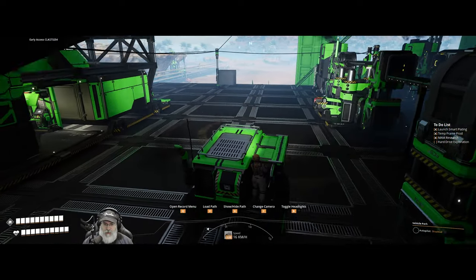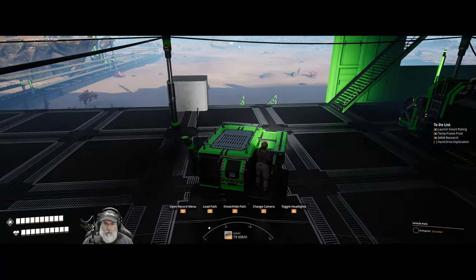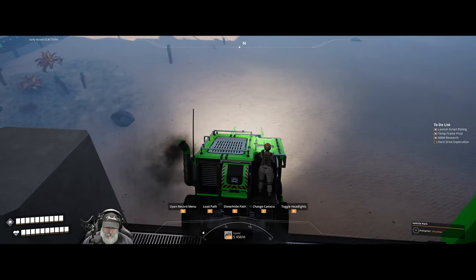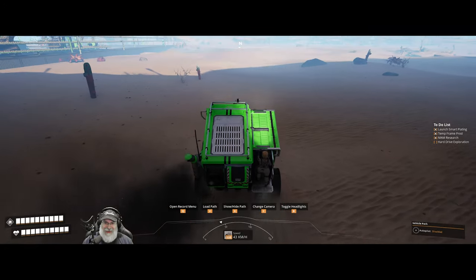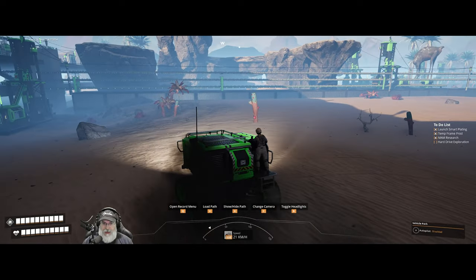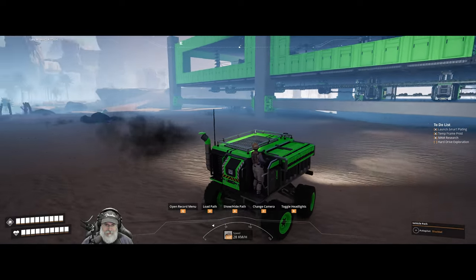For those of you who are new to the game, we can build roads and then program these things to run routes for us and go pick up resources, bring them back to the base and all of that. Very nice. Let's just leave this down here for the moment. I need to make some more of the crystal stuff because I want to try out this new ammo type.